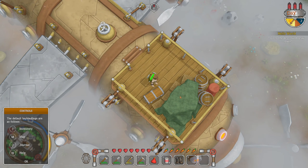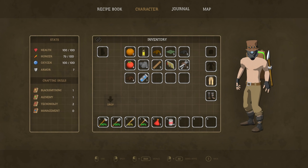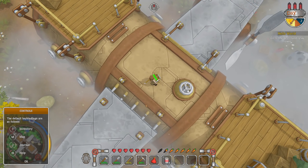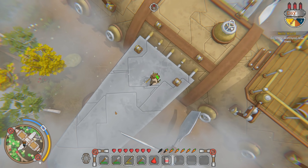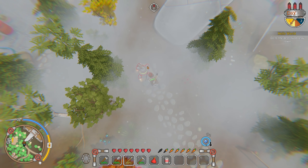We have some boots, let's put those on. I picked up a shield but I don't know where it actually went. Apparently if we do this we're in fight mode. Let's switch to our club because we're probably gonna have to fight. Go to the destroyed relay tower controls. Alright, the controlled relay tower is right over here.